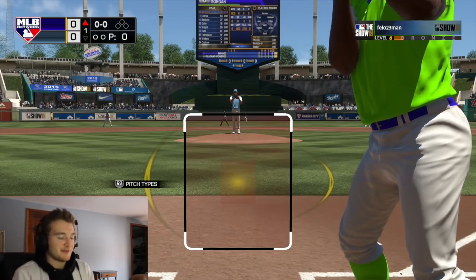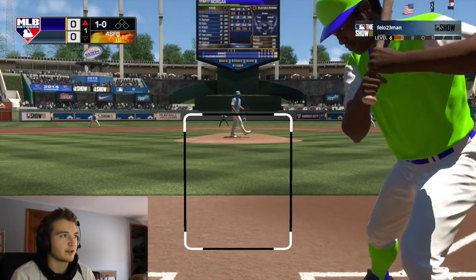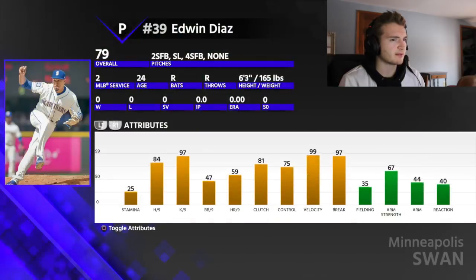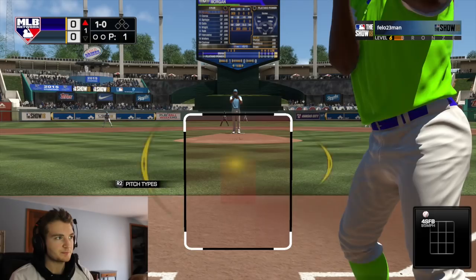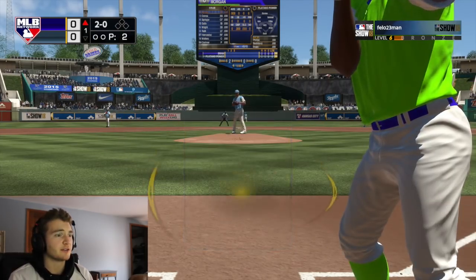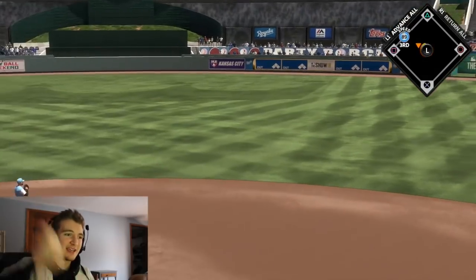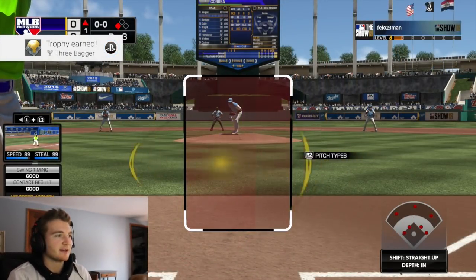It looks like we're hitting first. He's going to give me a high fastball — nothing I want. Should I warm up some people in the bullpen? Let's warm up Diaz, he's got 99 velocity, and then we'll warm up Josh Hader also. 1-0 count, just going to throw a little bit inside. This game looks really smooth so far through these pitches, I can see them pretty clearly. And wow — that's going to be a triple! Triple as my first hit of the game. That's what I like to see — a three-bagger.